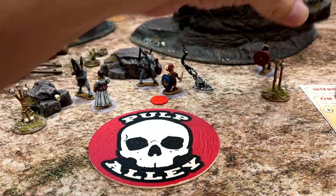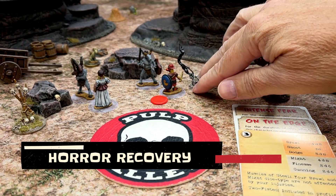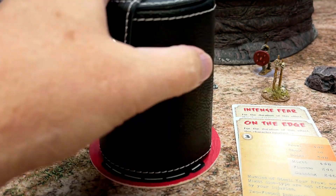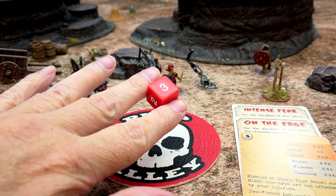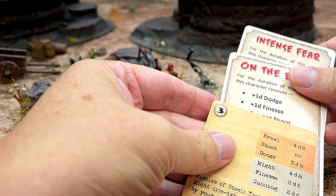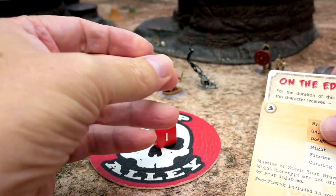Another thing you can do during the end of turn is roll a recovery check for horror effects. Let's say Kwanu is affected by some sort of evil spirit and he has picked up two different horror cards. In addition to rolling his recovery check to shake off his injury, he also gets to try and recover from any horror effects. You only roll one dice — in this case he did not succeed, so both effects remain in play. If he had passed his horror check, he could choose one of these to remove from his character card, picking whichever one he wants to get rid of.